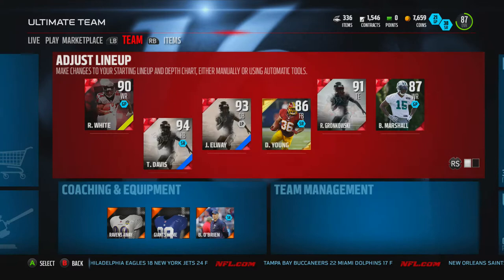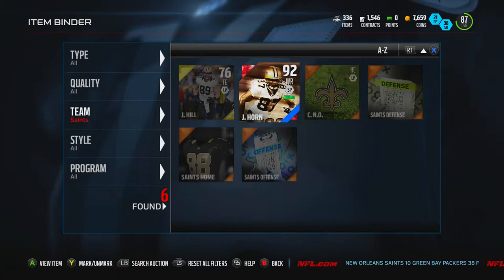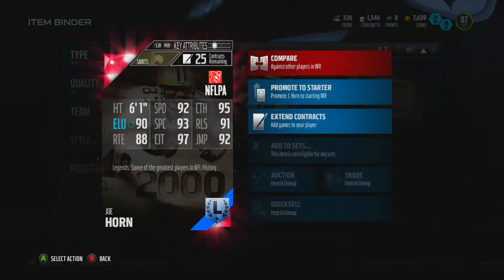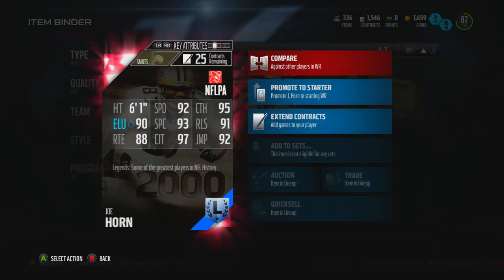You can go take a look at the specific card itself. Going to the binder — Saints Joe Horn: six foot one, 92 speed, 95 catching, 90 elusiveness, 93 spectacular catch, 91 release, 88 route running, 97 catch in traffic, and 92 jump. That is a really really nice card.